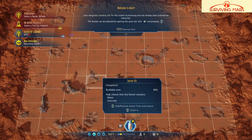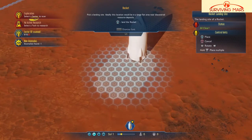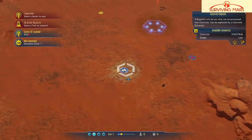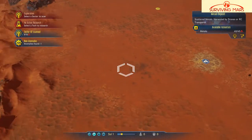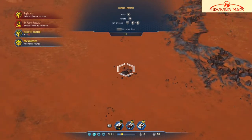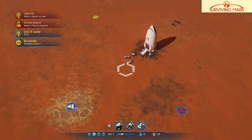First off, we have to figure out where we want to land. We already have this area scanned. This would be where I'd want to land, so let's land right here. That's pretty cool — that is near an underground deposit of metals, we've got some concrete here, an anomaly which is good for getting research points, and a surface metal deposit, which is very good for my drones. Other than that we don't actually have a whole lot of stuff around here, which is unfortunate — we'll have to end up moving around.